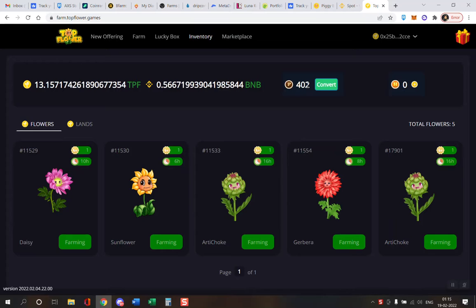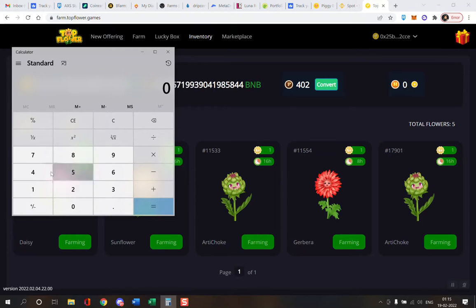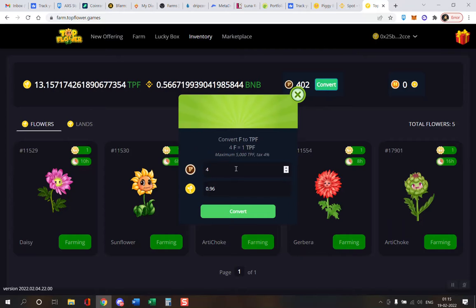I'm going to convert 402 F tokens. The conversion rate is 4F equals 1 TPF, with a maximum of 5,000 TPF. There's a 4% tax, so instead of getting 100, I'm getting 96.96.